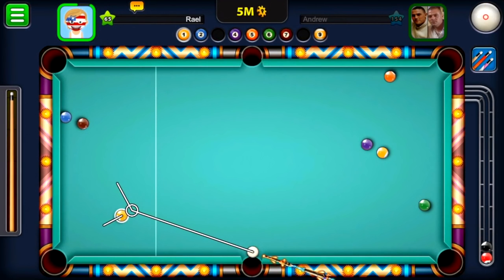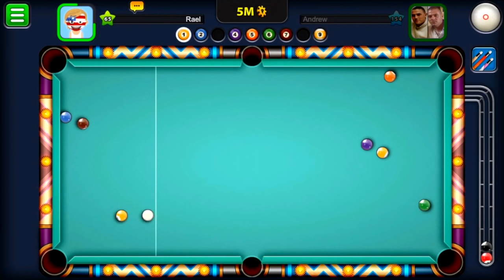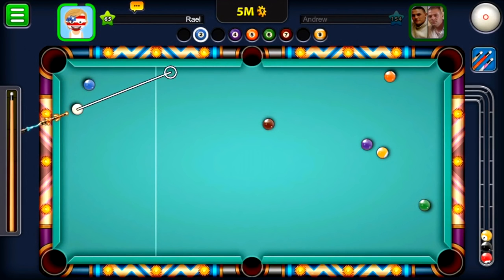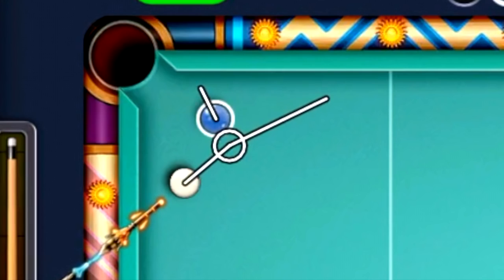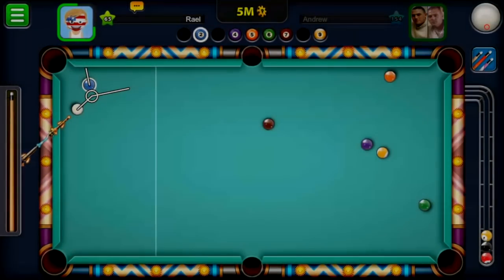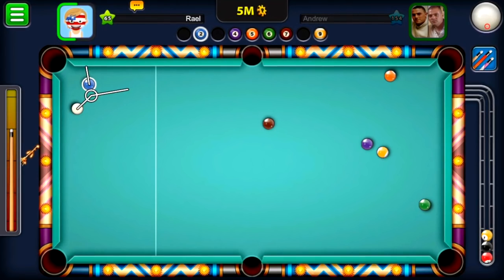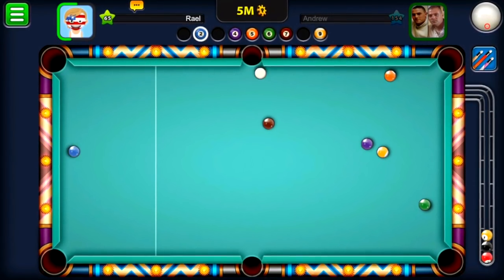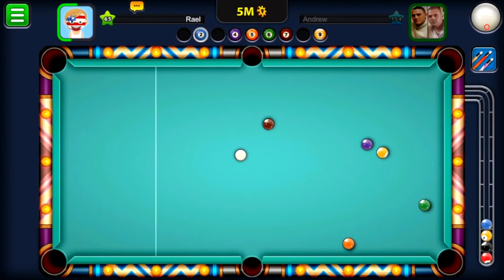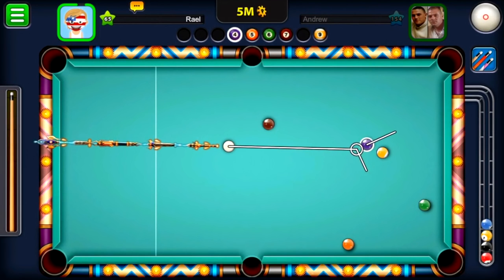I was going for the yellow and tried to just move the brown, but look what happened — the blue stopped in a really hard position. Because I know how to play on Berlin, I had to bang the blue ball into the bottom left pocket, making sure I'm using the right spin and power. I don't wanna lose the white ball! And we just made it, so we can keep up the game and maybe make a denial!